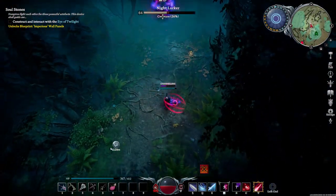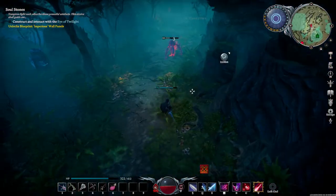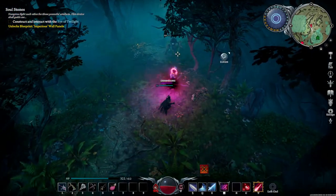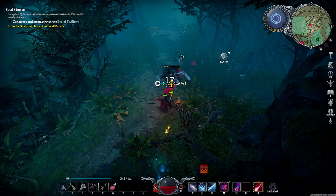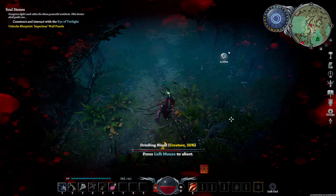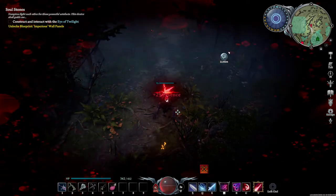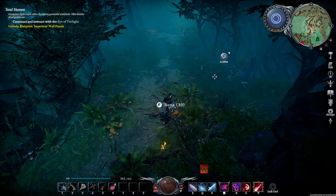They're not all that crazy to take on. As you can see I'm kiting him with different spells. I'm using Chaos Volley, Sanguine Coil — I think that's what it's called — Veil of Chaos, Chaos Volley and Sanguine Coil.